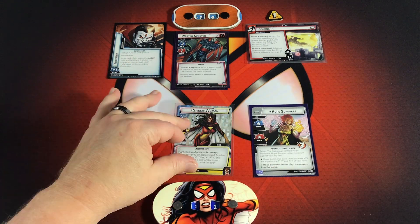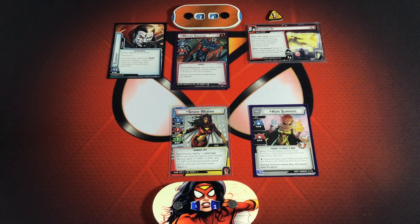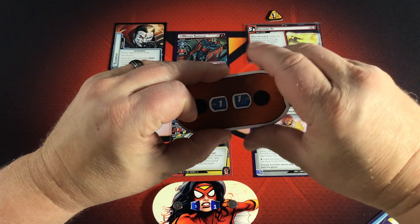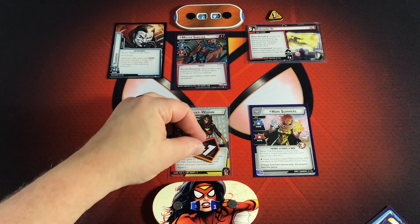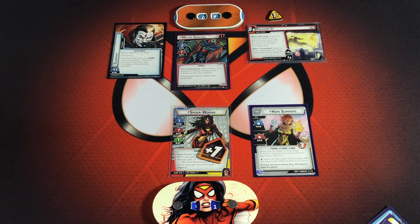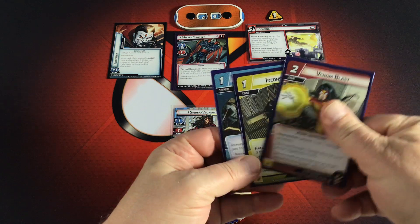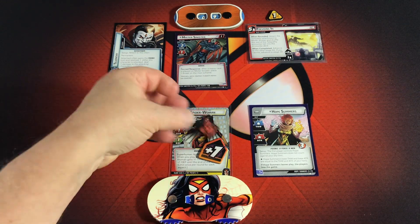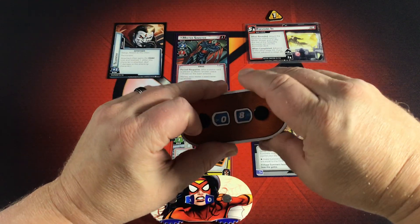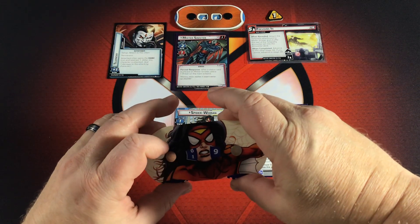We flip over to our Hero Form first to get the stat bonuses. Five damage onto Mr. Sinister — he's down to nine. We played a Pool aspect card, so I put a token on Spider-Woman to represent that, and I take one Retaliate damage — now I'm at ten hit points. Then we play Venom Blast for five more damage to Mr. Sinister — he's down to four. I take another Retaliate damage and drop to nine.